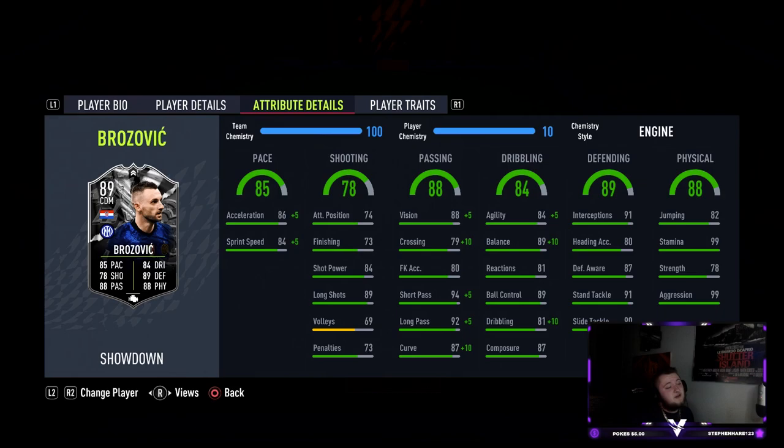Physicals: 9 out of 10 as well. That aggression stat makes players so good in midfield — they're all over the pitch all the time. The 99 stamina also really helps; they can go for 120 minutes and the aggression is just awesome. He is a bit weak, I'll give him that, but if you can get beyond that this card is unbelievable. Jumping is actually quite good too. This card is brilliant — make sure you complete this one. Of the two Showdown cards, I promise you this one is better. 9 out of 10 from me. If you enjoyed today's video, leave a like, subscribe to the channel and turn on the bell. Take care.